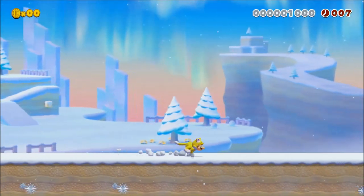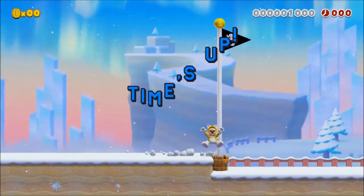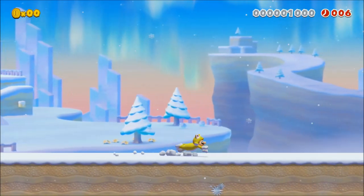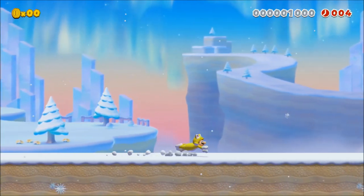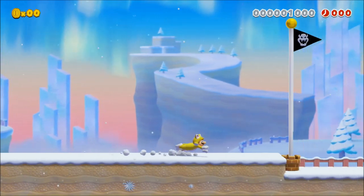Finally, something I just learned while recording this video is that this also kind of applies to Cat Mario. Except the difference is between crawling or jumping. When jumping as Cat Mario, he's actually slightly wider than he is while crawling, allowing you to save one frame when jumping into the flagpole.